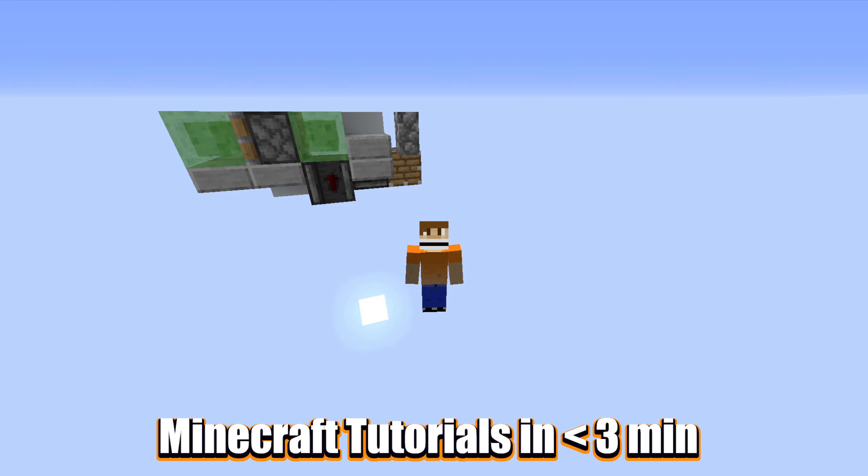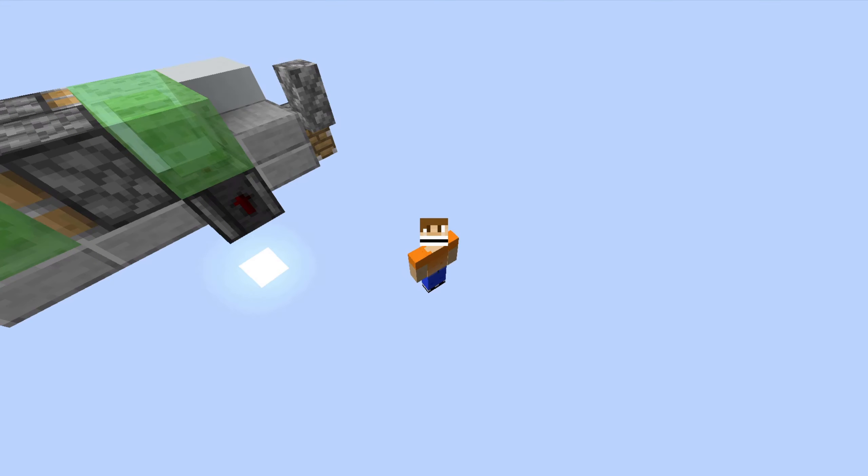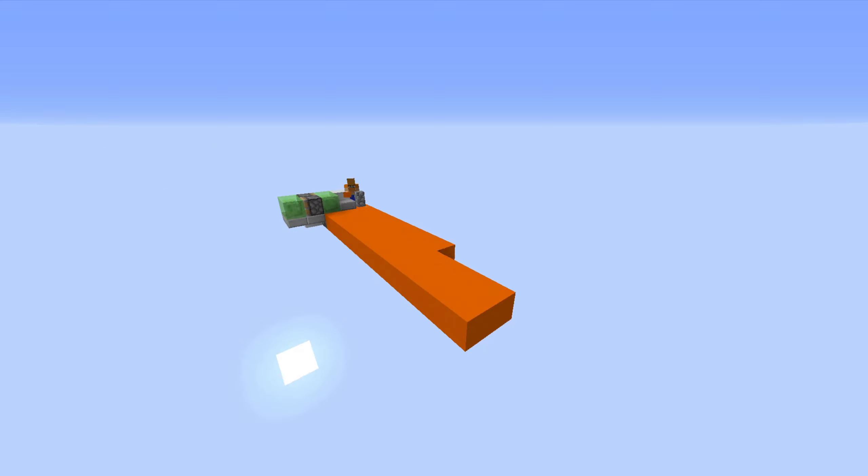Hey guys, this is BackDraft and welcome to another Minecraft tutorial in 3 minutes or less. If this is your first time seeing a video in this series, essentially what I have to do is give you a Minecraft tutorial for something you might find interesting in 3 minutes or less and get back to what you're doing before you clicked on it. In this tutorial, I'm going to show you how to build this super awesome floor placer. This contraption will allow you to place a floor while AFK.